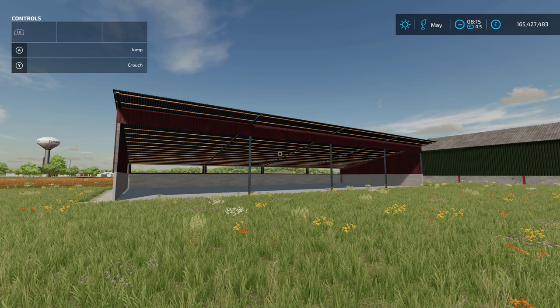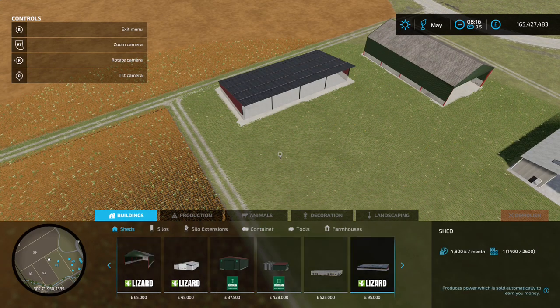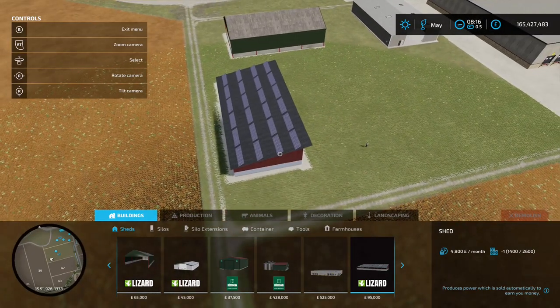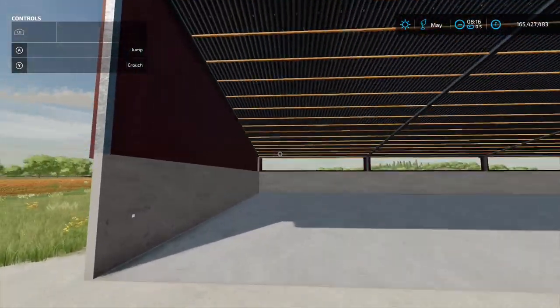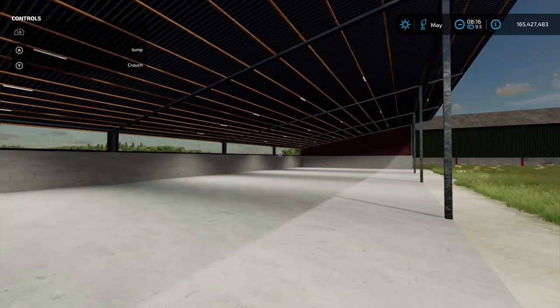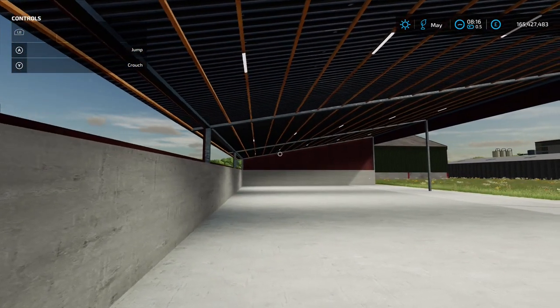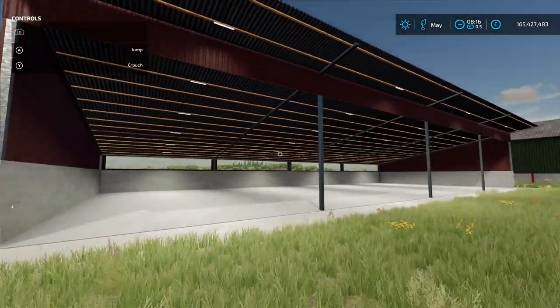Next up is Machine Sheds by Dithmarsha Modding, 1.13 MB on the download. Found in Construction under Sheds — 95,000 to place down. It's going to pay you back because it's got solar panels on the roof: 4,800 to 5,800 per month. You need the shed to keep your equipment under, so why not get paid for it? There's a light switch — like a little post-it note. Sloping roofs so be careful with taller vehicles. Nearly 5,000 a month — very nice.